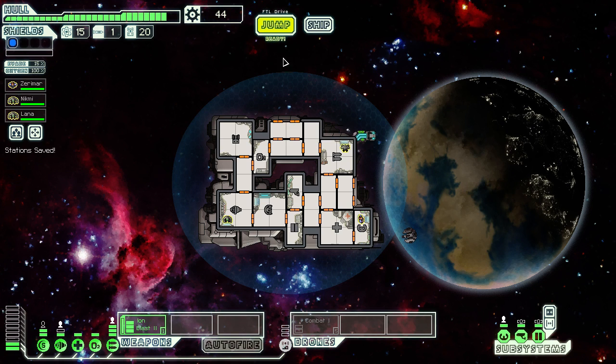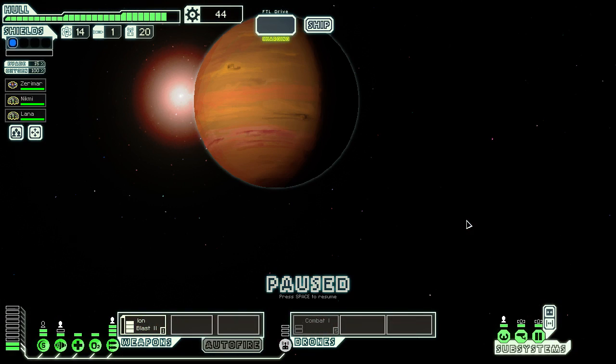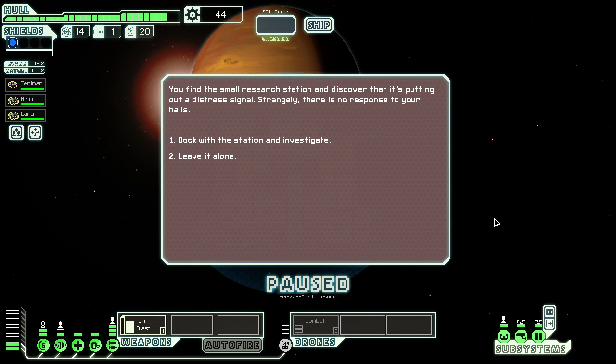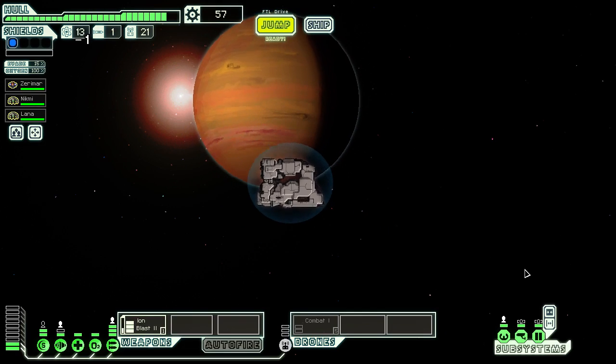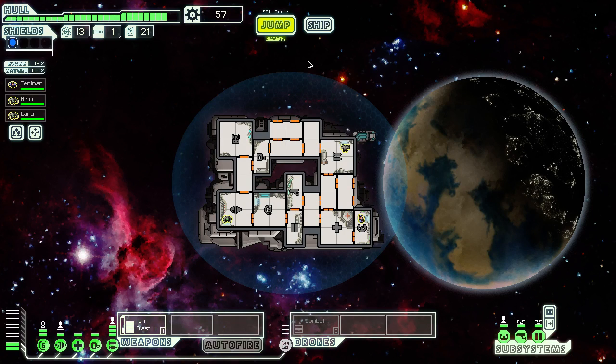Let's save our crew positions and jump to the quest marker, which is completely isolated from everything else. We're at the location given by the merchant — we're supposed to deliver drone parts to a station here. We find a small research station putting out a distress signal. No response to hails, so we dock. There are signs of a great struggle: scientists laid dead where they fell, brutally dismembered. We grab a few research drone parts lying near the door and leave quickly.